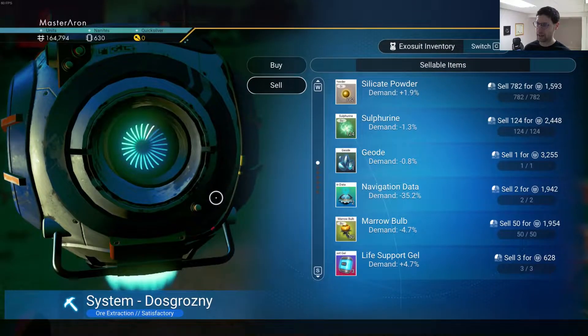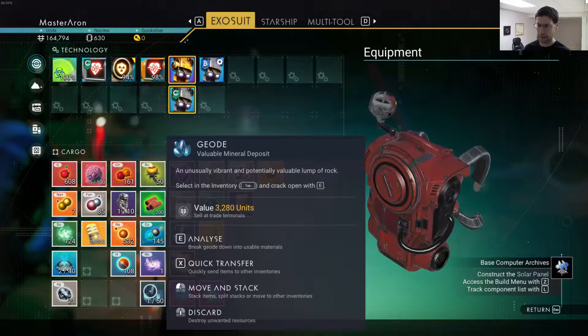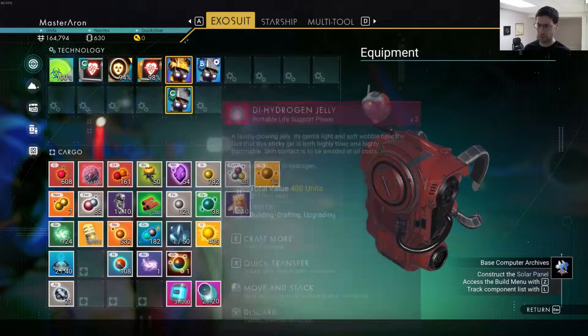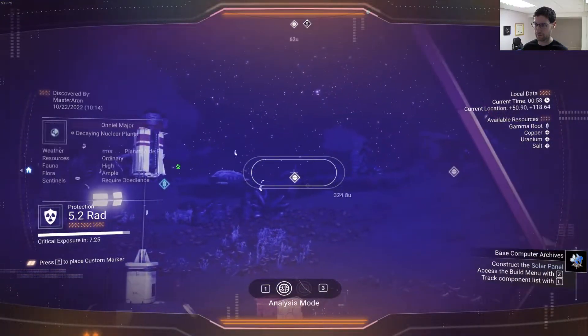Crack it open with D. Oh, I didn't know I could do that. Let's see, where's this geode? Cobalt. Okay, that's interesting. I need chromatic metal now, so that's great. That is really great.